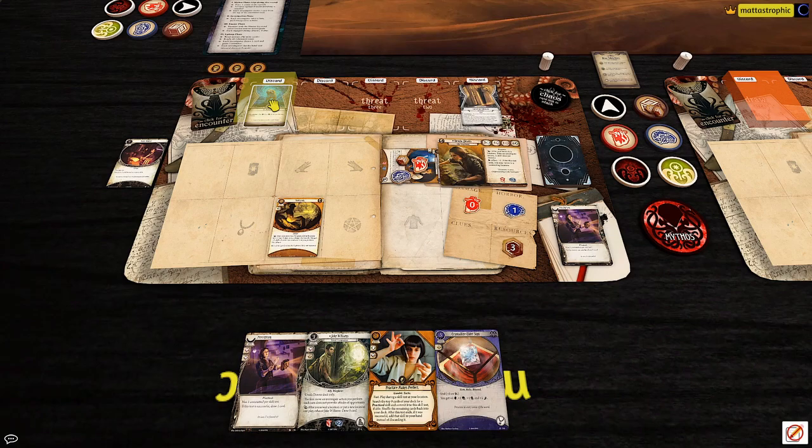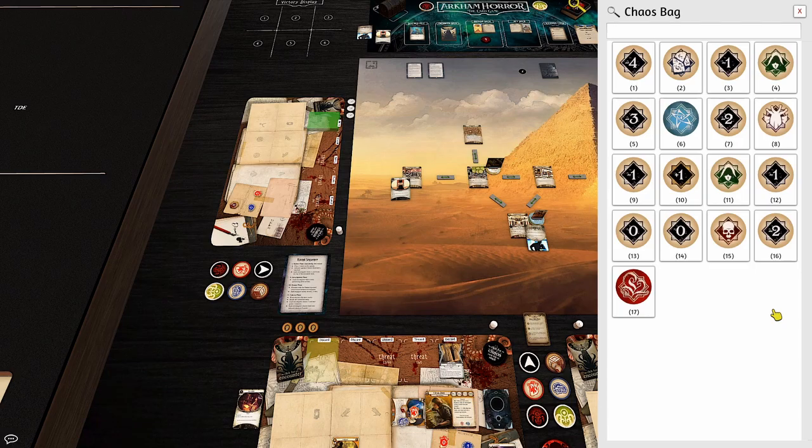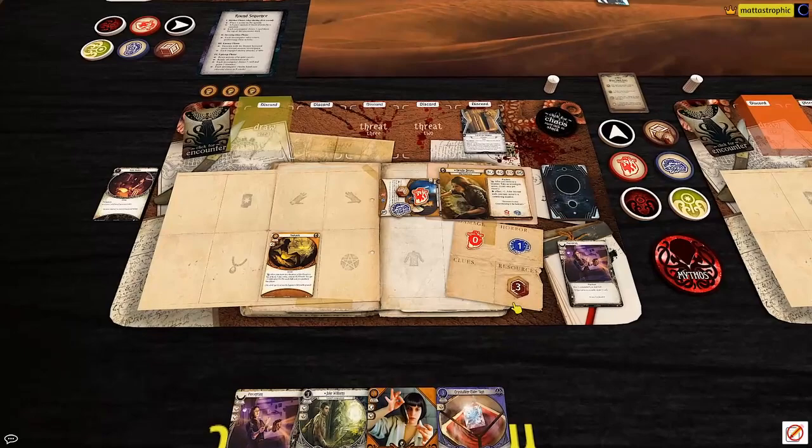That's two minus fours in our first two pulls. Let's make sure that bag is okay — there's only one minus four in there. That was all our encounter cards, so now let's get started on the next turn.